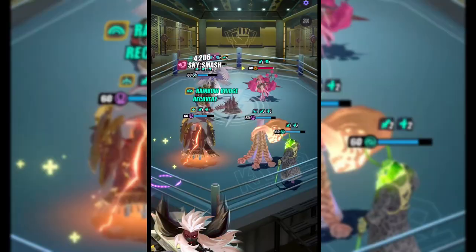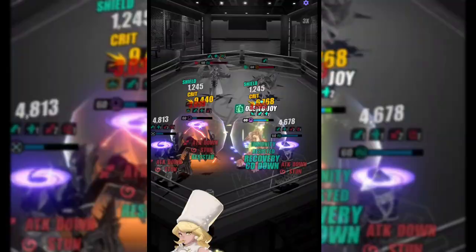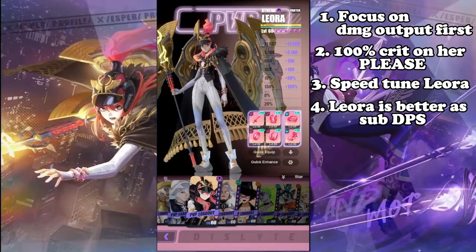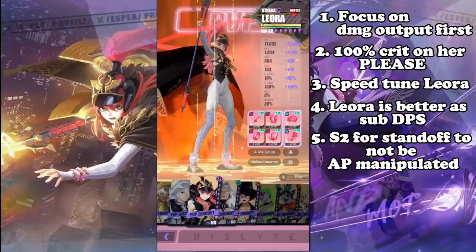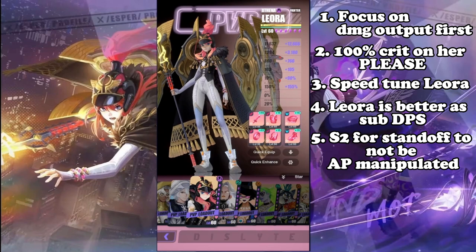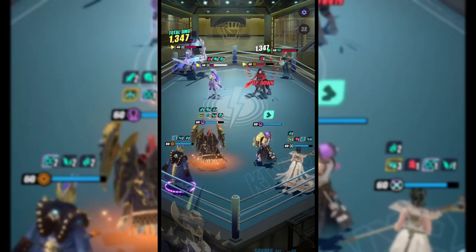Which brings me to my fifth tip. If you see your opponent bringing a ton of AP manipulators, do not be afraid to use her S2 first and apply standoff on your team. In case you've forgotten or aren't aware, standoff makes you immune to AP manipulation. In a way, you will be forcing your opponent to pass the turn, and you will get to do all your things — which hopefully ends up in you deleting them as a result.